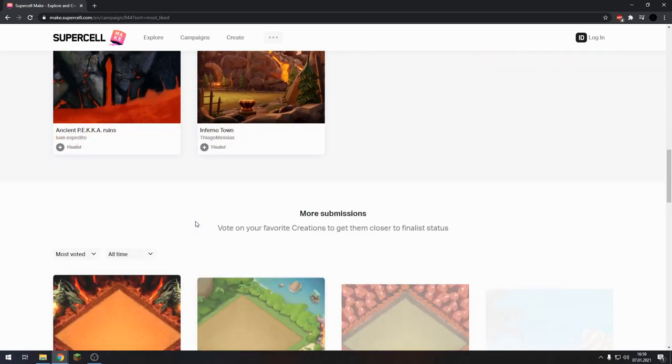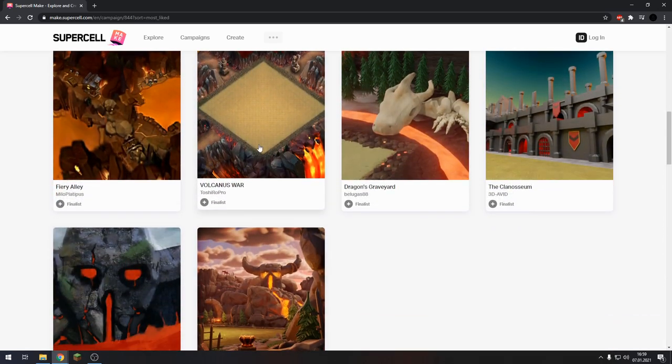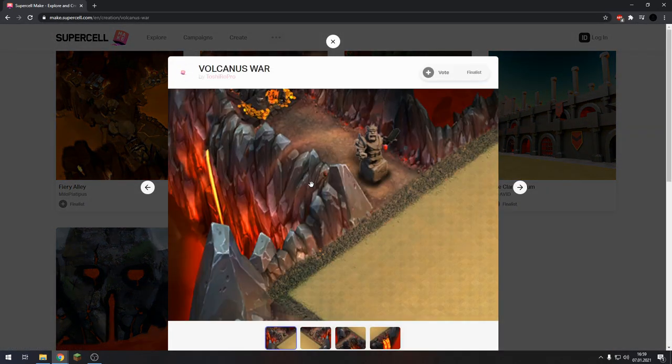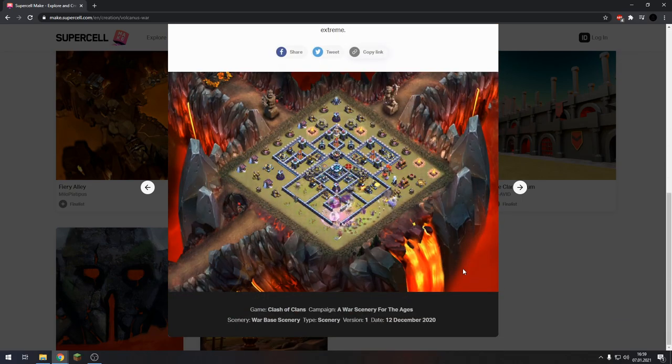Oh my god, that's so insane. Holy cow. For example, we have the Volcanoes War from Toshiropro — not bad. And we get an actual preview of what the scenery might look like in the game. That's so cool.